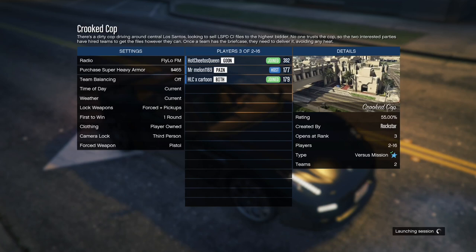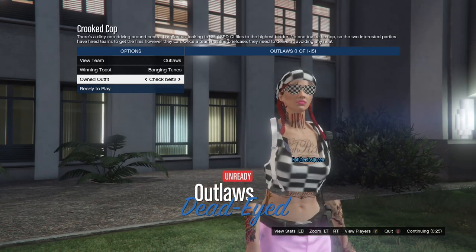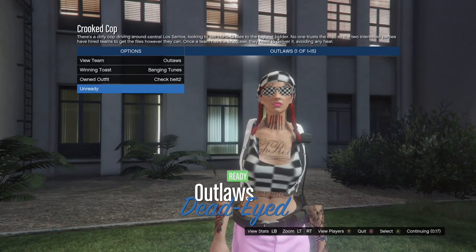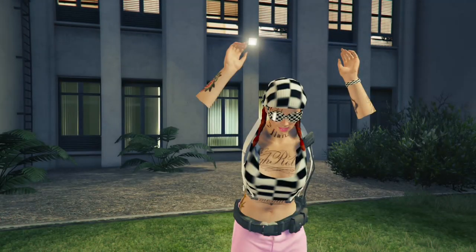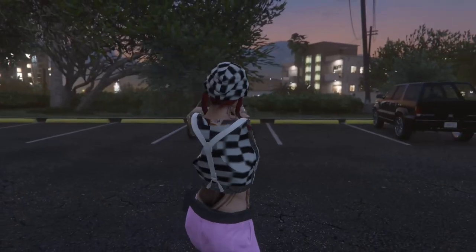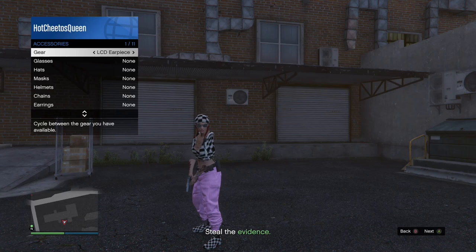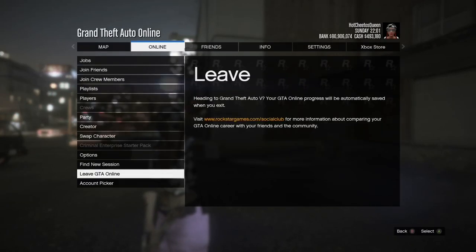Now I'm gonna go into Crooked Cop. Remember, the clothing needs to be set to player owned. When we get to this screen, press right on the D-pad until you see that outfit, then press ready. Open your interaction menu and put on your LCD earpiece. You can then find a new session or open your phone and just quit the mission.